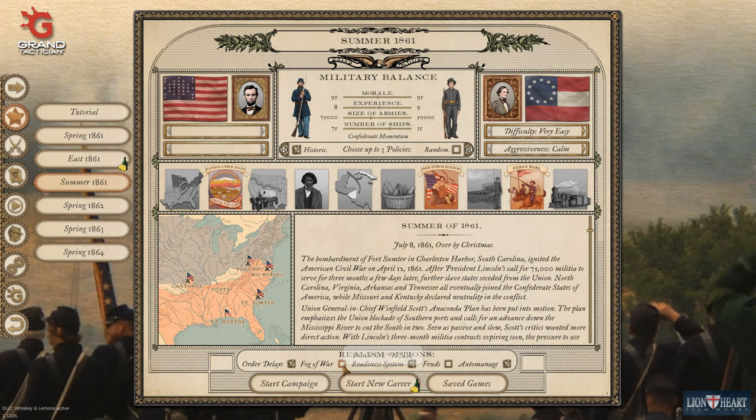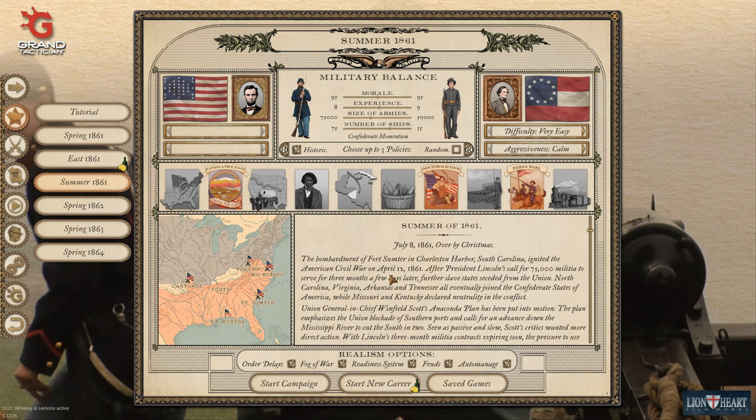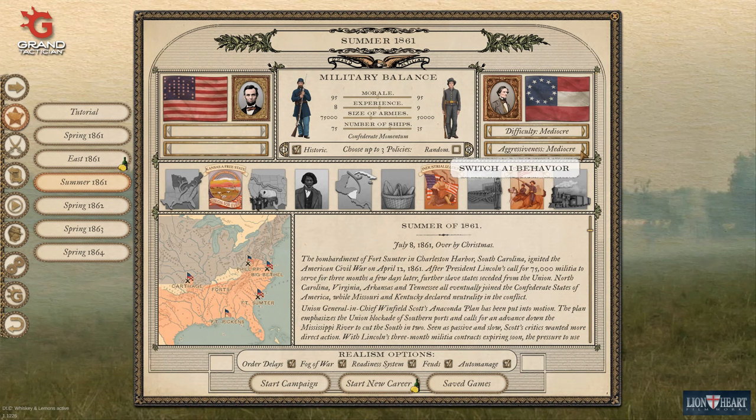I will put on order delays, fog of war, and officer feuds because that sounds like fun things to be involved in. And I think this time we will play as the Union - we obviously played through our campaigns as Confederates in our last run, so why don't we try and be a Union officer.